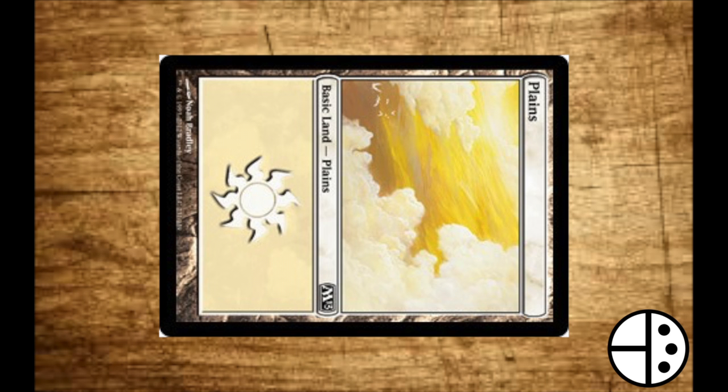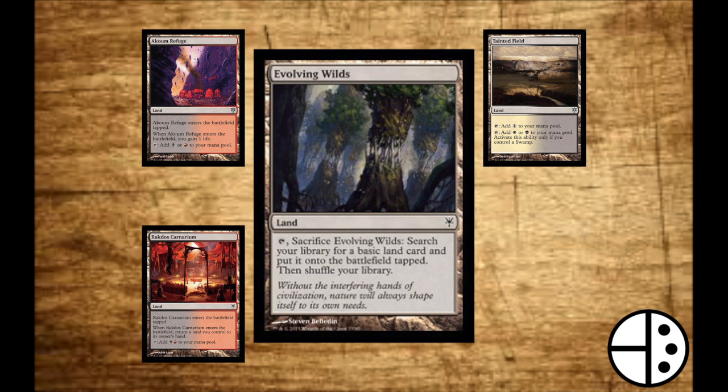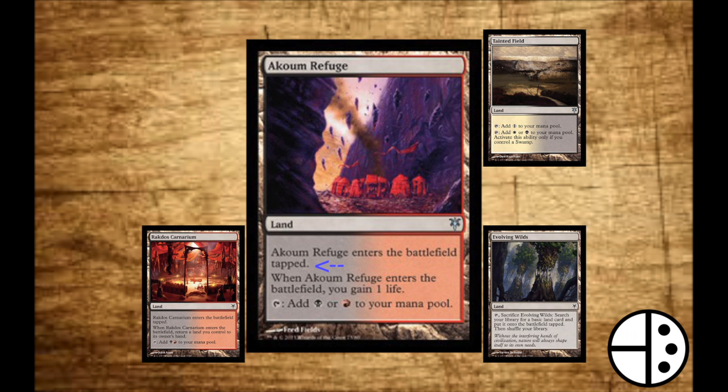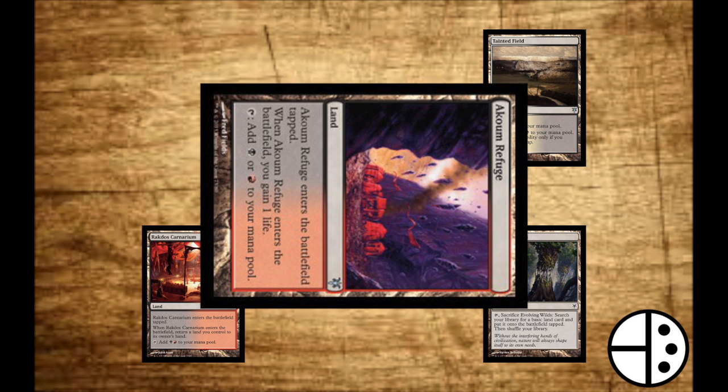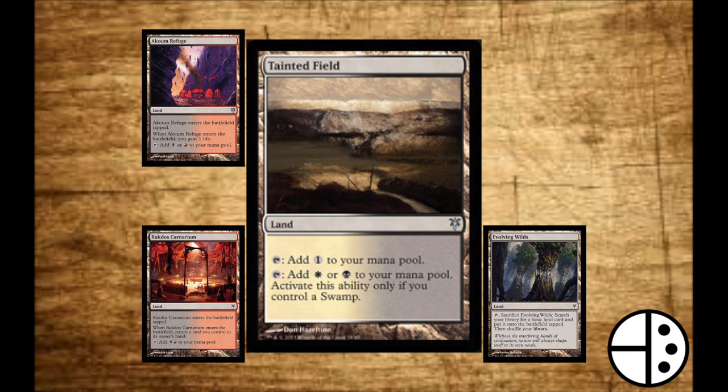Only one land may be played per turn. Make sure to read the text on all cards to ensure the effect is met when it enters. At the bottom of each card is a text box listing the features and requirements of that card. For example, some lands may enter the battlefield tapped — once tapped, they cannot be used again that turn. Some lands may give life or require another land to be returned to your hand. Some lands offer colorless mana; any color of mana may be used to pay for colorless, but colorless mana can only pay for a colorless cost. When a land is tapped, it produces mana of its color into the mana pool, which is then used to pay for any spell you cast.